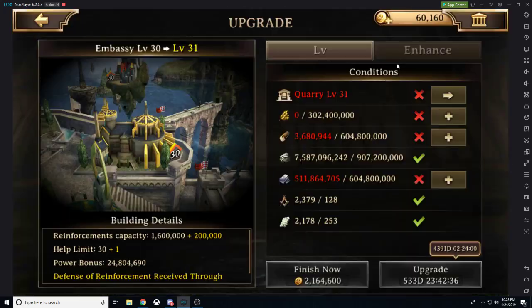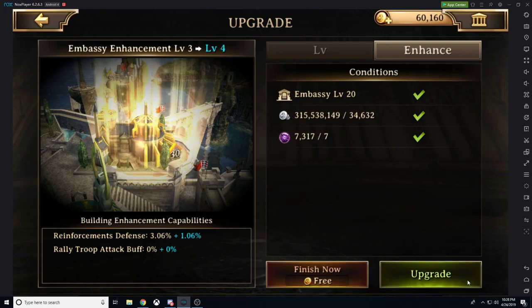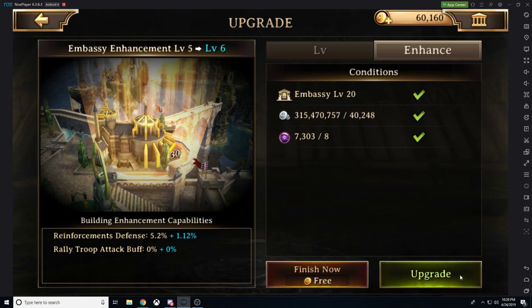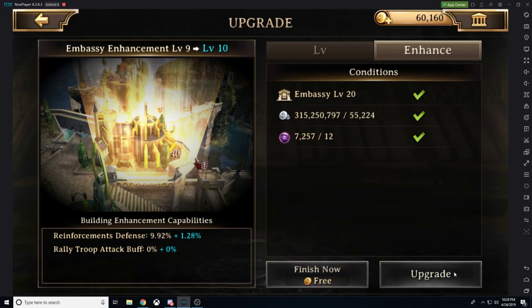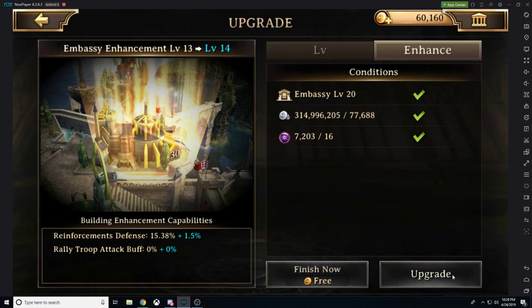Moving on to the embassy, we are going to be getting reinforcements defense, so this is increasing the strength of people reinforcing us. And then beyond level 21, we're going to unlock rally troop attack buff. So this is great if you're going to be rallying different players within the kingdom.